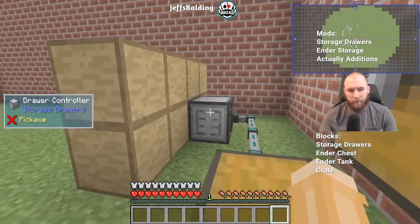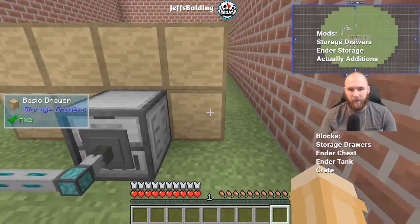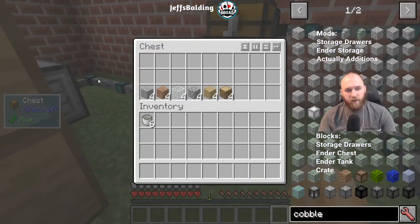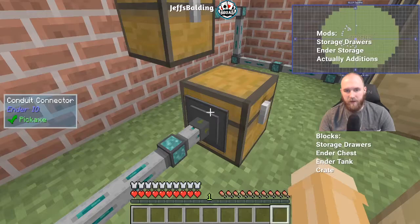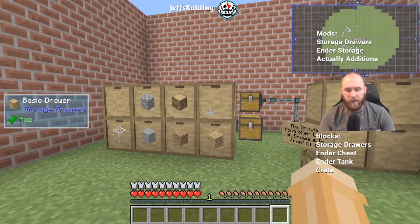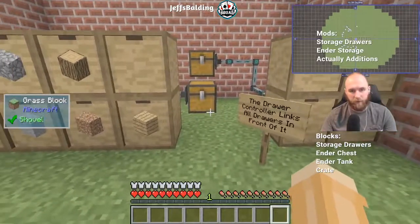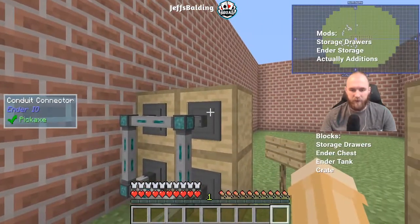The last storage drawer feature to cover is the storage drawer controller. It just needs to be placed adjacent to a row of storage drawers, and it allows you to have a single input point that automatically manages and distributes items into their separate drawer slots. With six different items, it threw them all into six different drawers automatically — really useful, saves you from having to connect each individual drawer.